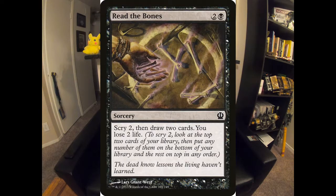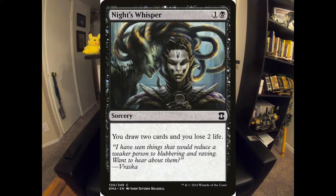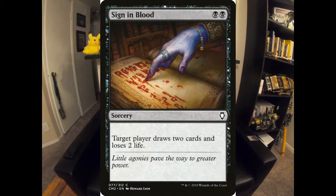The last three sorceries are Read the Bones, Night's Whisper, and Sign in Blood. They all basically do the same thing — drawing two cards and costing you two life. Read the Bones comes with the Scry. It's just to keep you digging for lands or whatever you're missing to get those pieces. And that's going to wrap up the spells.